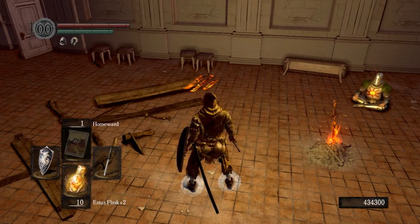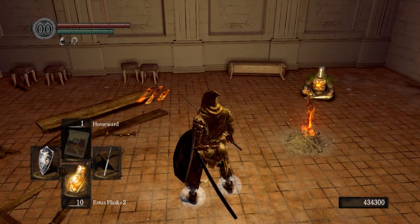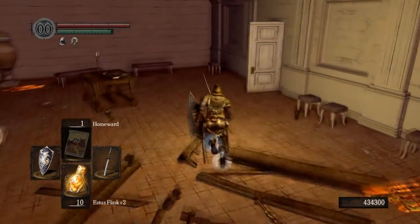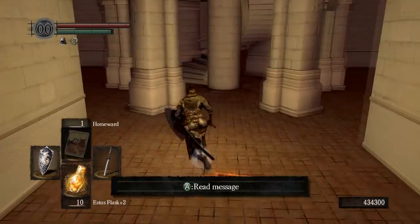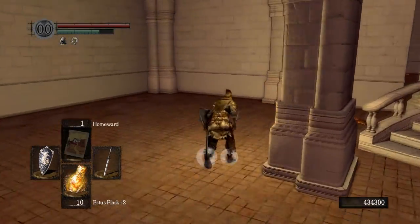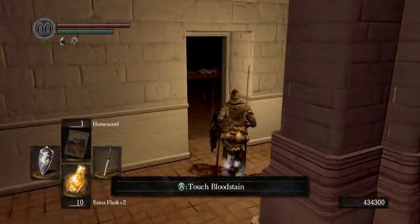We are located in the interior levels of the Anor Londo Castle. We are at the bonfire here by Solaire and we're just gonna exit this room, go down this main corridor. We're going to kill a knight right about here and open this door.